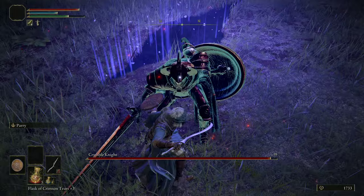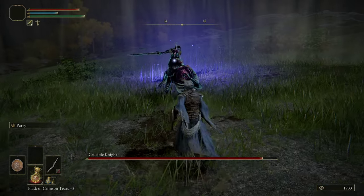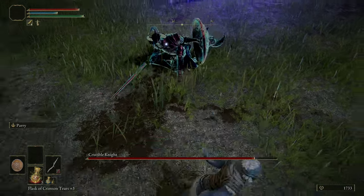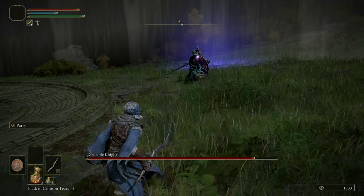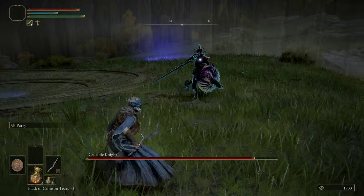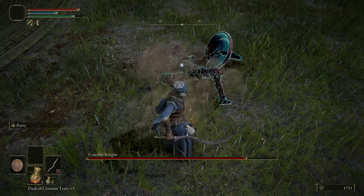As always when you open up a fight with the Evergaol, you can get in two or three attacks really quickly. Something to keep in mind with the Crucible Knight is most of its attacks are parryable — every single sword strike outside of when it's wielding the sword two-handed is completely parryable. The only things you need to worry about are the shield attack and the stomp with the rock waves going out.